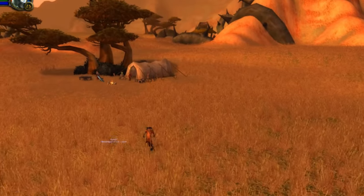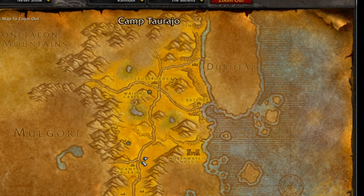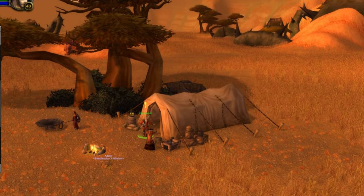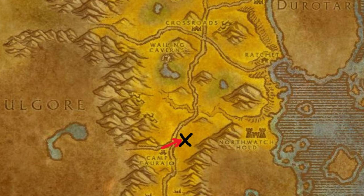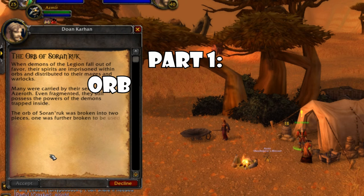Once you reach level 20, all races of warlocks will need to head to the Barrens — yep, even the Alliance. Just outside of Camp Taraho to the northeast is a small camp, just one tent, where you will find a human NPC named Doan Karhan. If you're a Horde warlock, go to Camp Taraho and look to the northeast from the junction where the main roads come together. If you are an Alliance warlock, you will likely need to take a boat, either from Booty Bay to Ratchet, or from Wetlands or Darkshore to Theramore Isle.